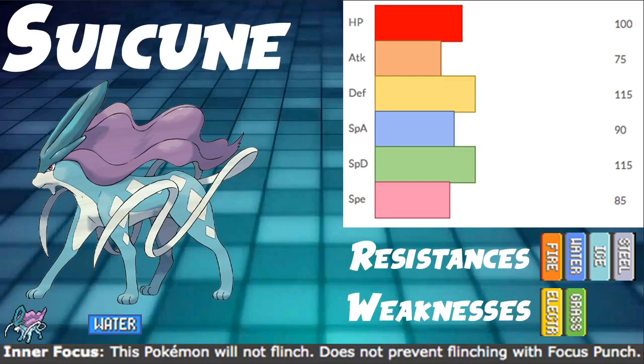Suicune went from about 1% usage on Picklelytics — probably less — to about 5%, which is a massive increase in usage stats. It definitely goes to show that it's a viable Pokemon.